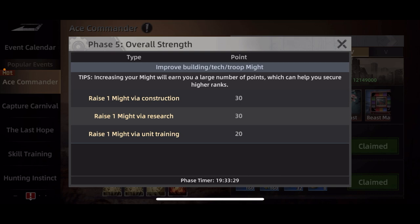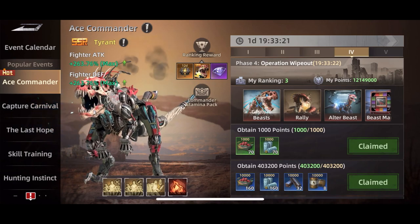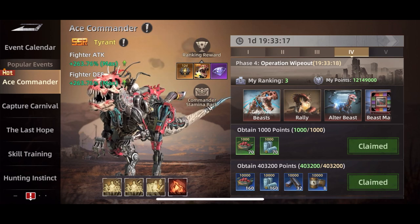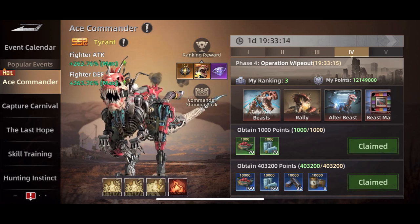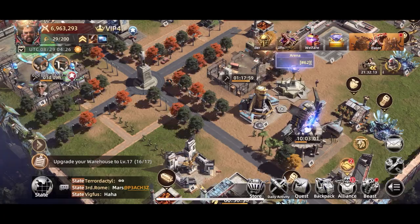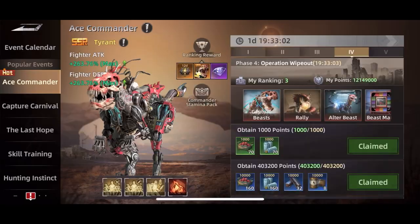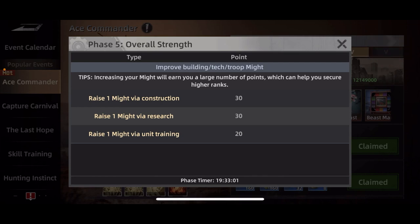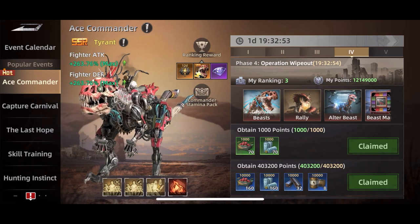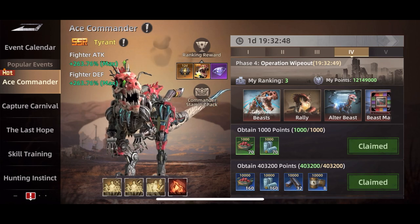There is a difference in points, so pay attention to that. Day one is just construction and research. If you're going to have any upgrades, get as much done as you can. My recommendation is when you see this event coming — because it'll show a day or two in advance — start a big upgrade like a headquarters upgrade, something big like that. You can see I have one day and nine hours left because the next day is going to be the construction day again, so you want to do that in advance so you don't have to lose quite as many speed ups.